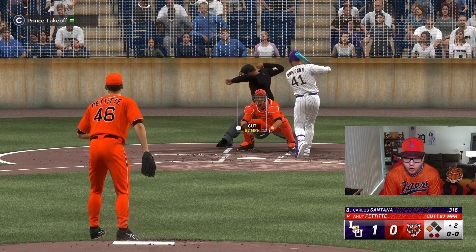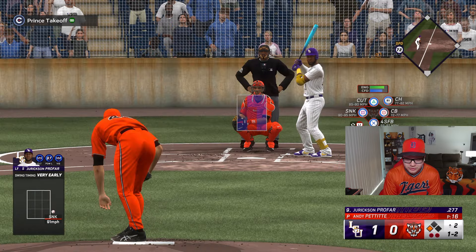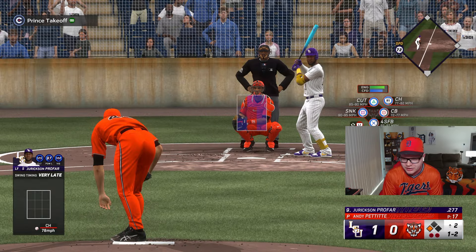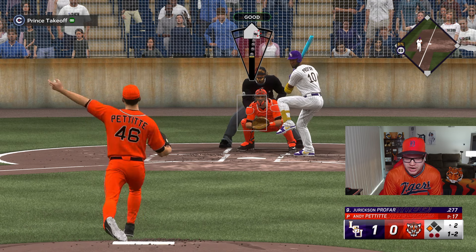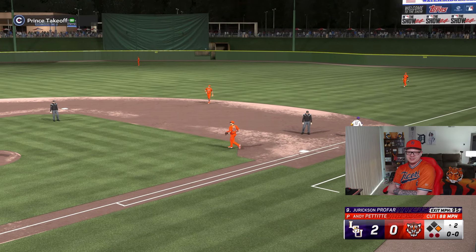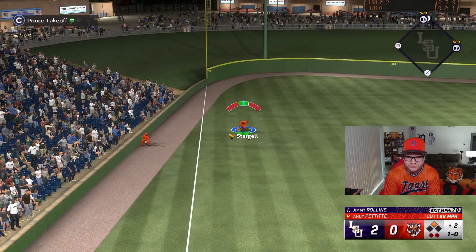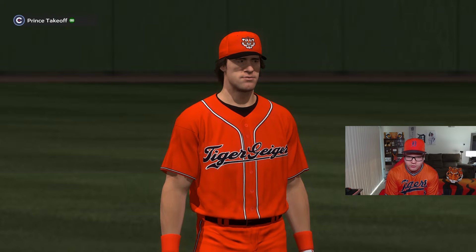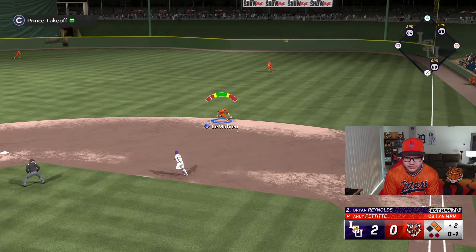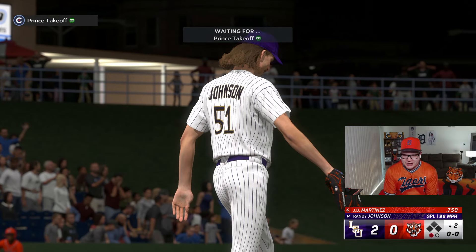I don't like throwing inside three times in a row, but okay. Now he's looking for it — can we throw an amazing change up to end this? He's gotta be doing contact swing. Killebrew — damn it. Killebrew freaking sucks! We're taking Killebrew out; he was killing us. Gary Carter, you're taking over at third base. Thank god — okay, here we go again.